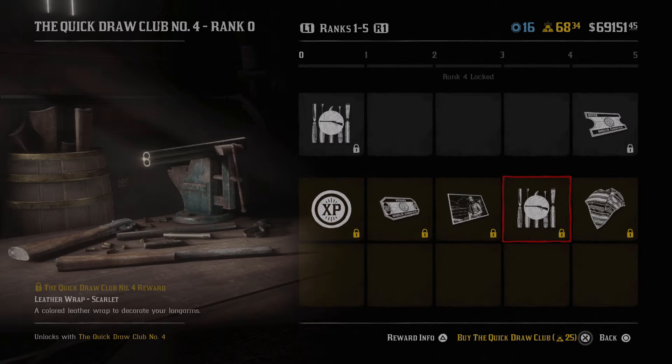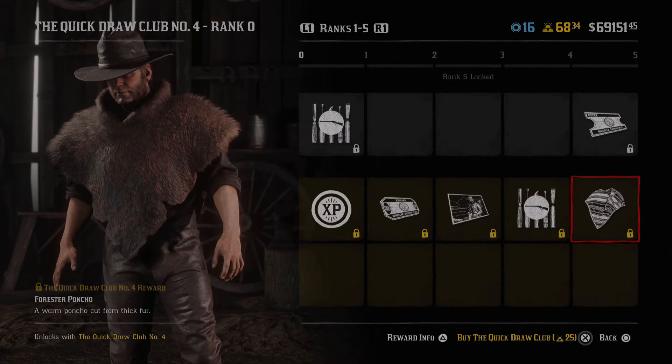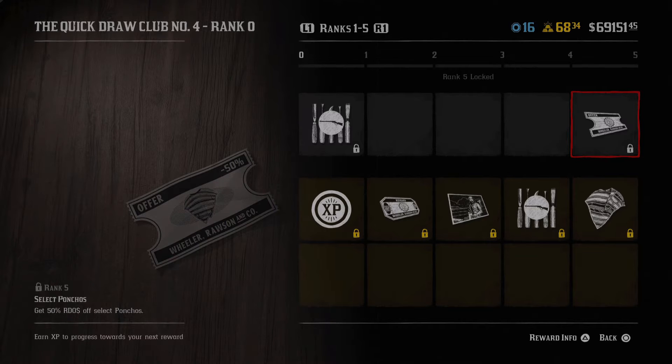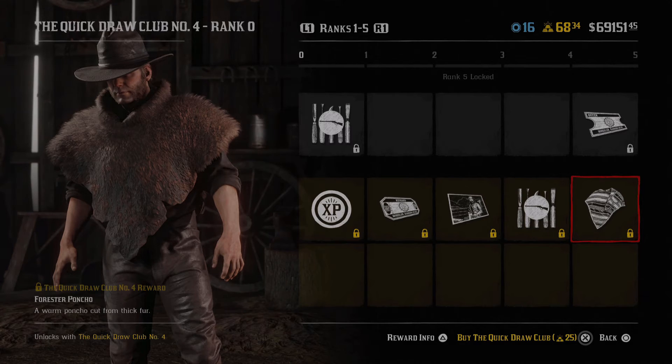Moving over we have a leather wrap - like I said, there are a lot of wraps in these passes, so if you guys like wraps this is going to be a perfect pass for you. Then we have select ponchos which give you 50% off Red Dead Online dollars on those. After that there's a forester poncho which actually looks pretty awesome, and then on top we again have the select ponchos for 50% off and the forester poncho which honestly looks pretty cool.